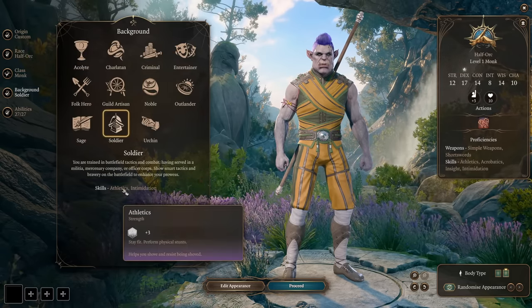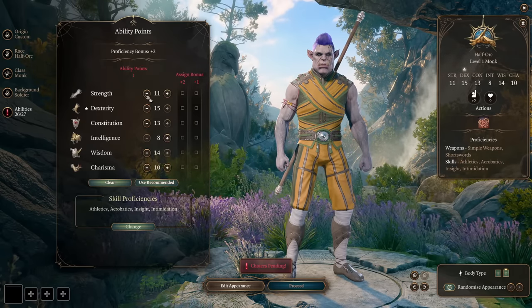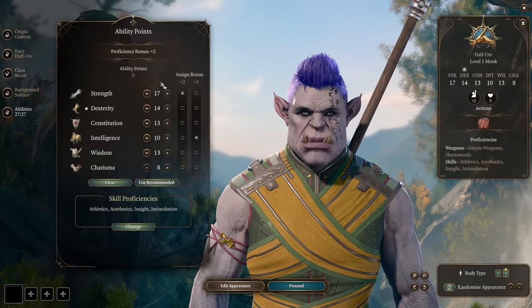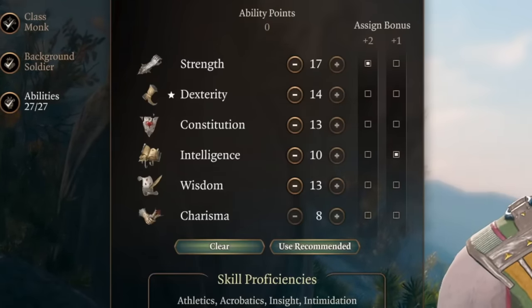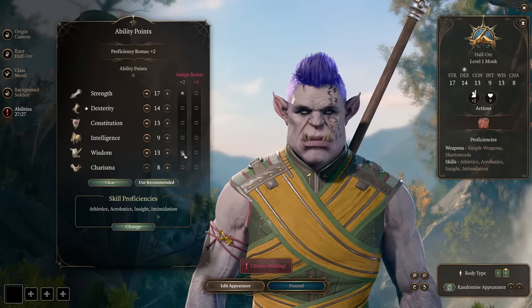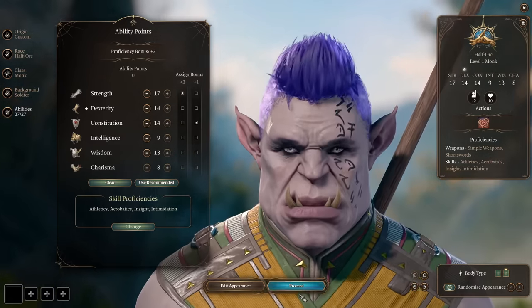For background, we pick Soldier for Athletics and Intimidation, to increase our Athletics as high as possible. For ability scores, because we're using Tavern Brawler, we need 3 odd stats. So we max out Strength first at 17, get 14 Dexterity for armor class and initiative, 13 Constitution, and 13 Wisdom, with 9 in Intelligence. We round up any stat we like — Constitution for hit points or Wisdom for more AC, whatever you prefer.